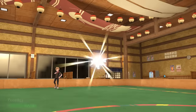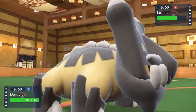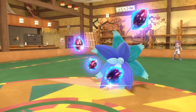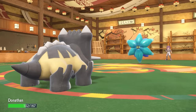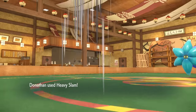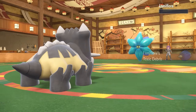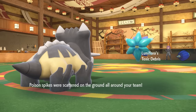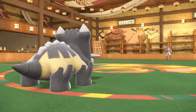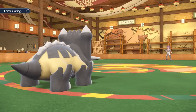I go right back into Bastiodon. The good thing is Sturdy is still intact — if they go for Earth Power, they knock me down to one, and I can get off Heavy Slam and enter Custap Berry range. But they go for Power Gem and get the crit, which is wildly unfortunate. I do knock it out with Heavy Slam, which is nice. I'm out of Custap Berry range, and keeping Sturdy intact would have been nice. Bastiodon is just kind of a sitting wall.